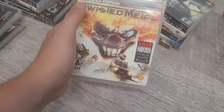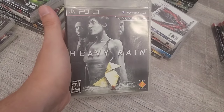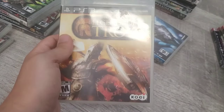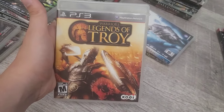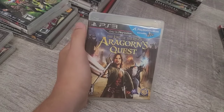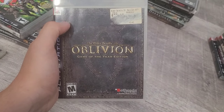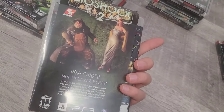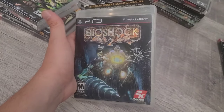We got Twisted Metal, Heavy Rain, Prototype, Warriors: Legends of Troy — looks like a musou game. Then Assassin's Creed 1, Dragon's Quest, Lord of the Rings, Elder Scrolls: Oblivion Game of the Year Edition, and Bioshock 2. The Bioshock 2 case doesn't really fit in the box properly but it's in there.